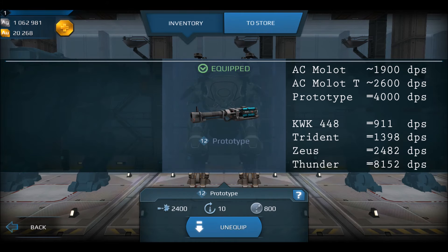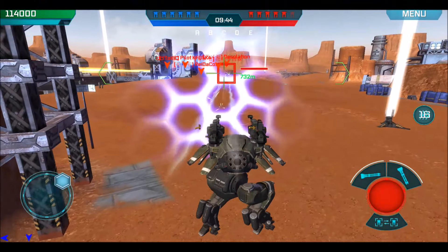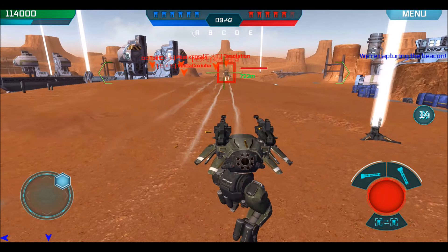The model still looks like a trident, and here it is with its damage per second compared to the mullet and the mullet T, which are what it's supposed to be like, and then next to other things too. Taking a look at some gameplay on a carnage here.